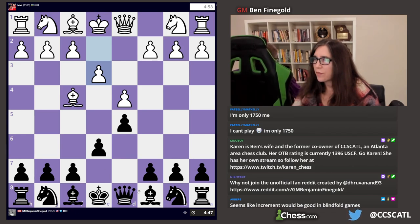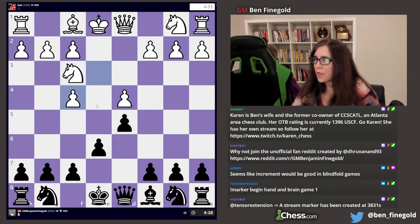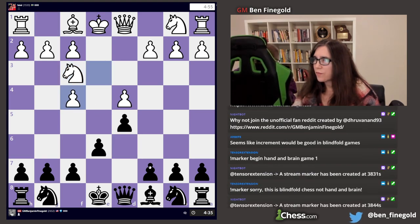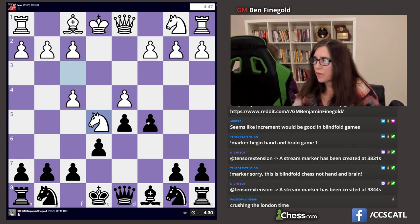Bishop D6. Knight F3. And Bishop takes F4. E takes F. C5. Knight E5. Knight takes D4.